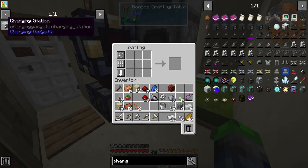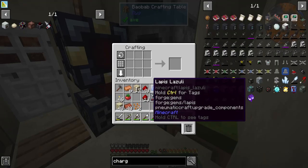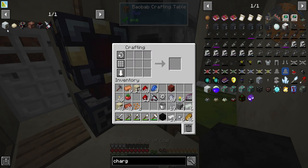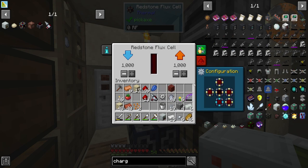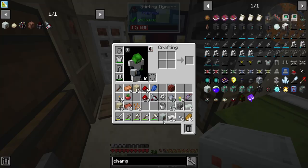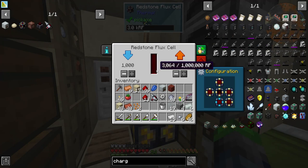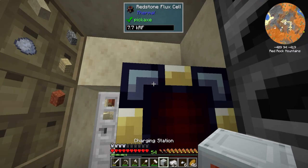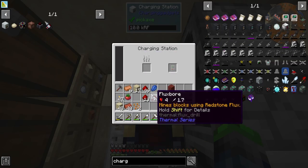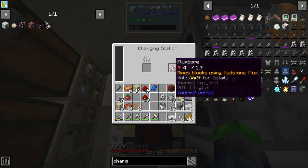We need to make a charging station from Charging Gadgets — it looks pretty simple to make, nothing too crazy. We need to set this to input — there it goes, the power is going in. Then we push it out the top to our charging station. And look at that, it works! Just make the charging station guys, that'll be your best bet.